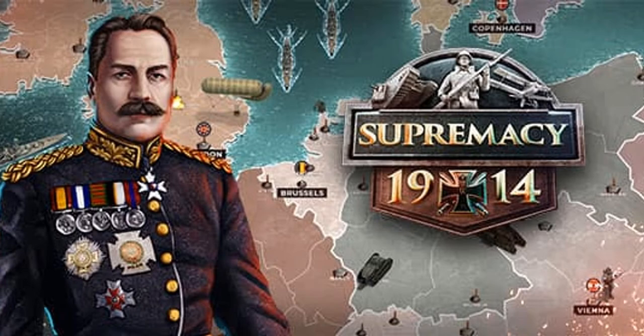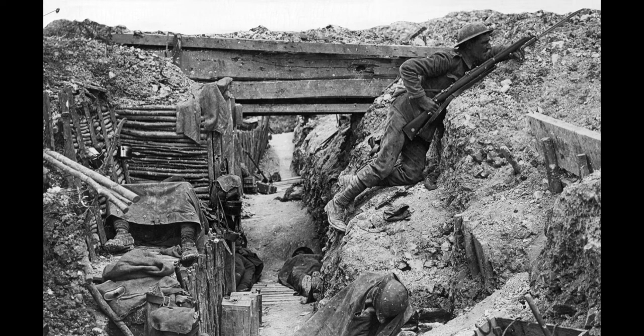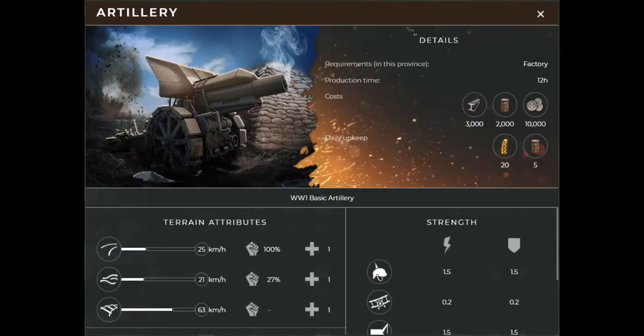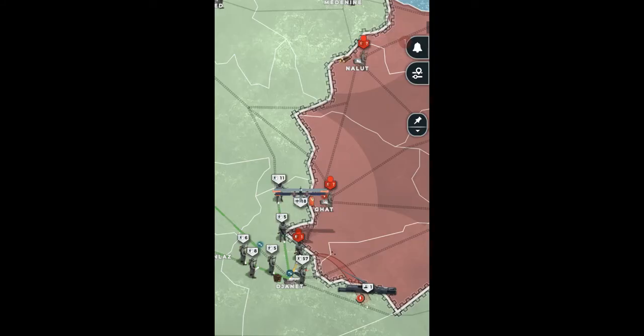You step into the boots of a World War One commander — human waves, artillery, and trenches. God is on the side with the best artillery, and this can't be more true in Supremacy 1914. Artillery are the stars of the game; smart players can maneuver their artillery to deal damage without taking much in return.